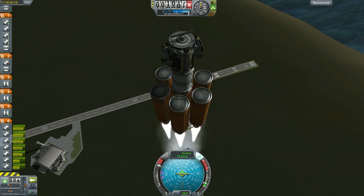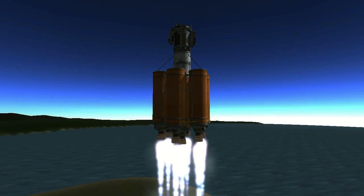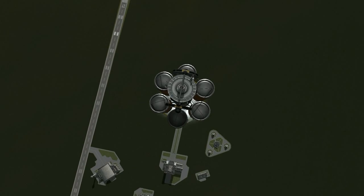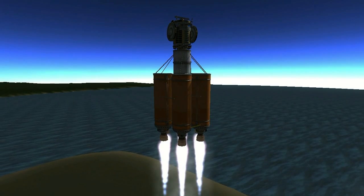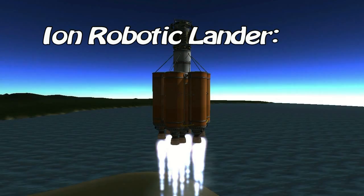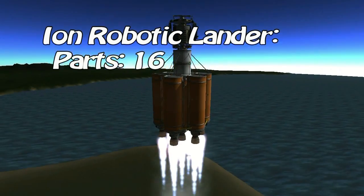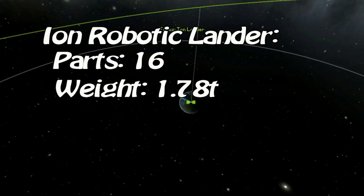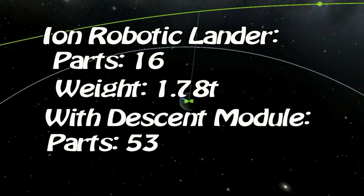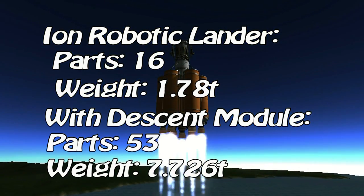Frankly, by the way I've designed this vehicle, you really don't need that solar panel anyways. Actually, you can make this ion powered lander work, believe it or not, by using a single radial thermal generator. Now here are some quick stats to our robotic lander. With 16 parts, it weighs a paltry 1.78 tons without the descent module. And with the descent module, there are 53 parts weighing in at 7.726 tons.